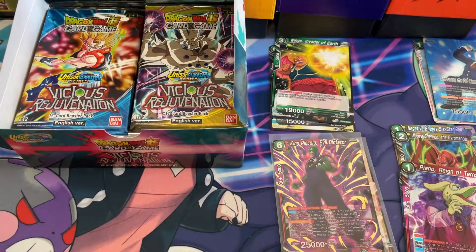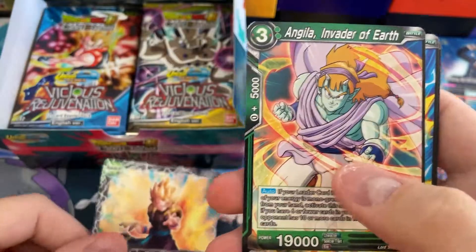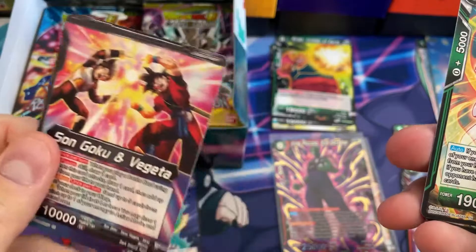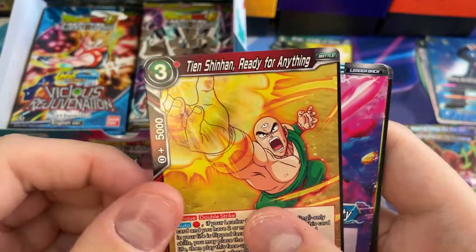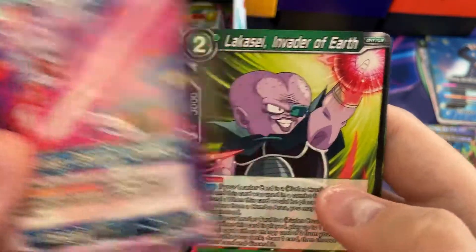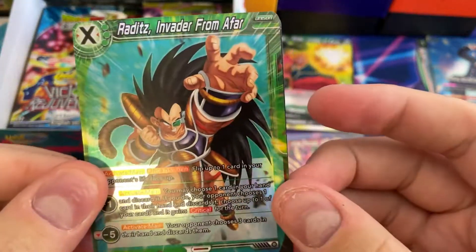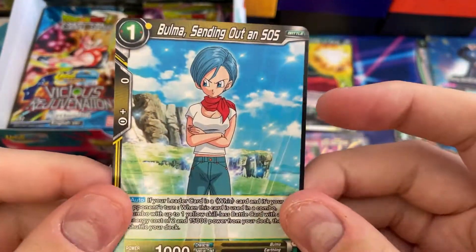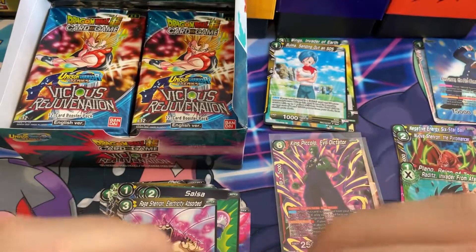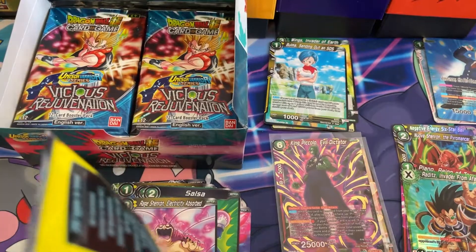Omega Shenron, something like that. Gogeta! Love Gogeta - it's like a leader card. So yeah, there's them fusing and then Gogeta on the other side. Angela, Son of Gohan, Kakao, Tien Shanhan getting some love, Janemba, Salsa, Rage Shenron, Raditz - oh that's a cool looking foil. And then we got Bulma, something out on SOS. Very cool.